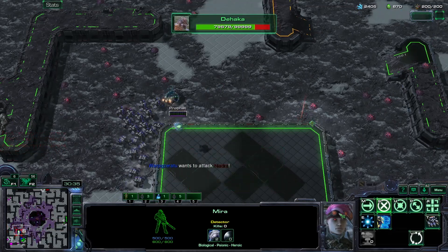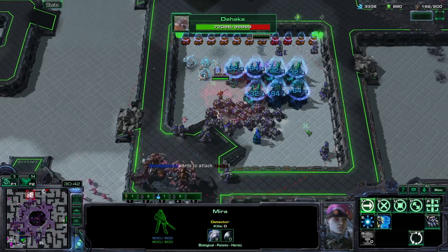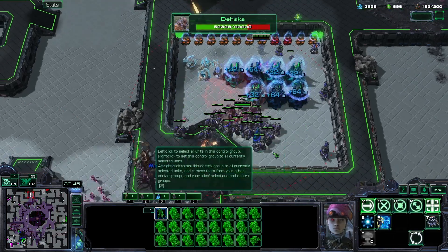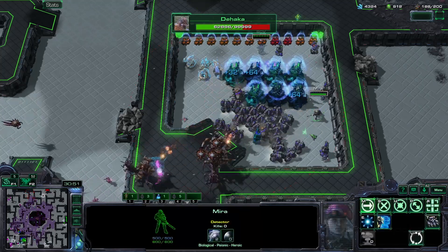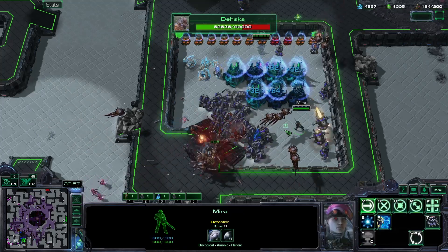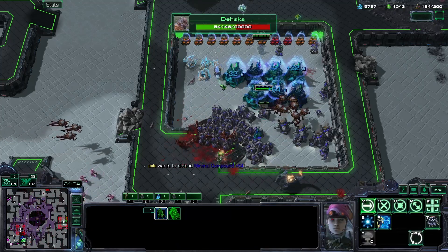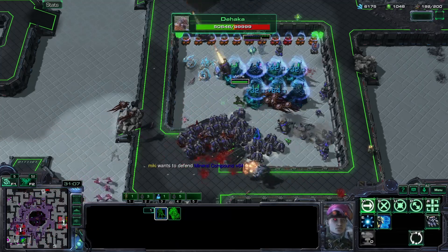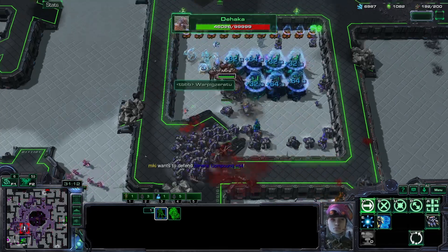There is Niadra - go for her guys. There's the Haka - back off Mira, go Cyclones and Mira back off. Cyclones go, Mira back off. They're sending Corruptors here over and over again. Back off from the Haka. I'm just going to spawn them back if my Cyclones die.